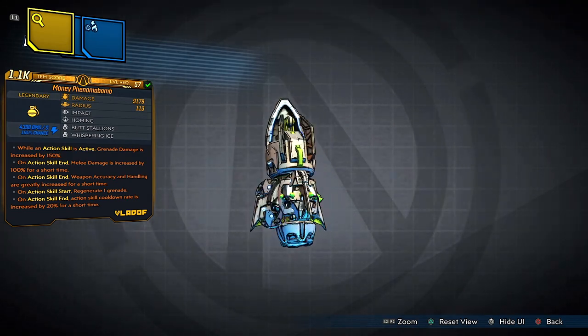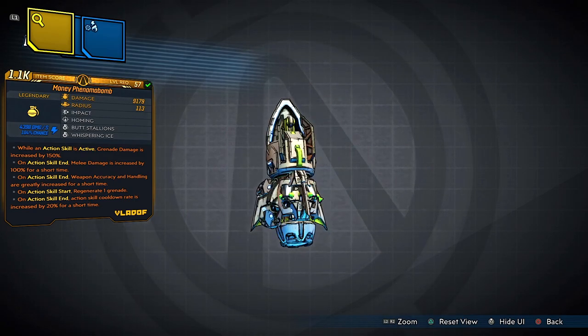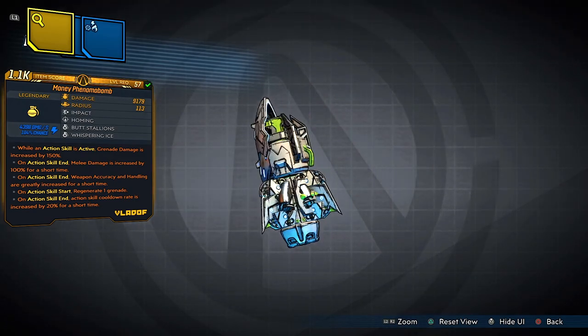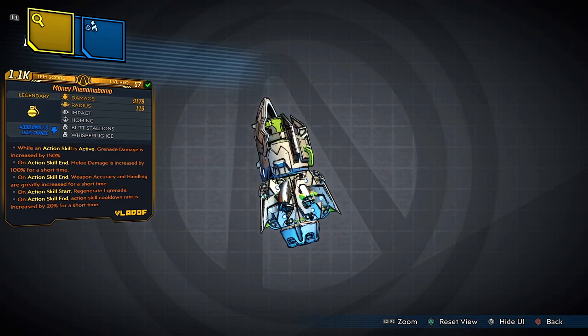Love you guys to the fullest. Now, if you missed your chance to get your hands on this Money Phantom Bomb, just so you guys know, you can purchase it with the link in the description below. Use that link and you can purchase this right now. I only have 20 available, so go and get your hands on it right now if you really want to make this money — this free money in the game, in Borderlands 3.